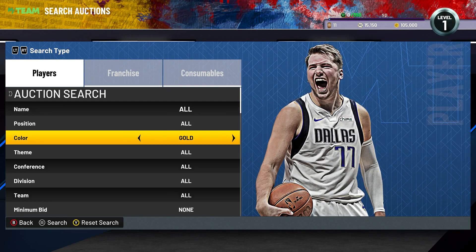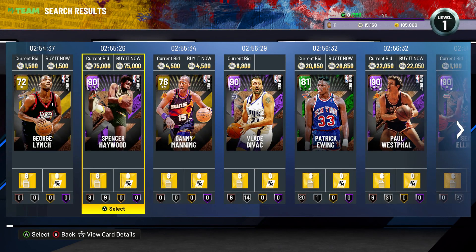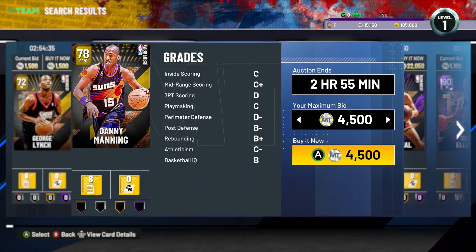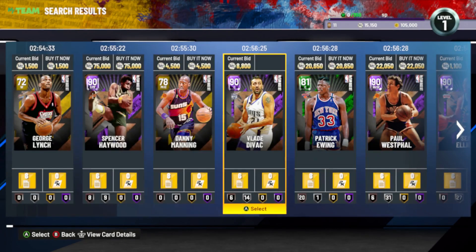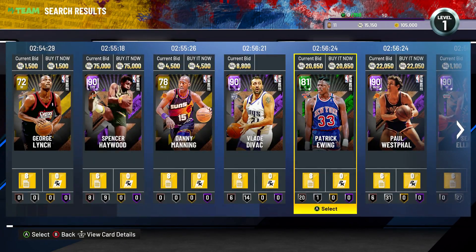I got this from getting the 75th Anniversary Edition because I wanted to have both current gen and next gen. Current gen is always better for sniping — 100% better. The game on next gen consoles runs slower. If you want to buy a card, you'd buy so much slower than scrolling down like this. You can just scroll right down to the card and buy it — that's so much faster.